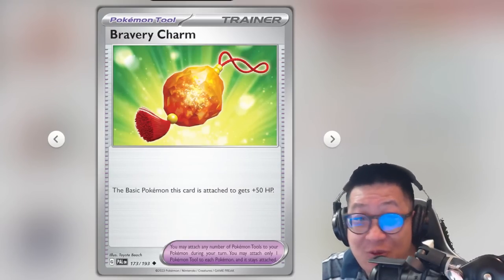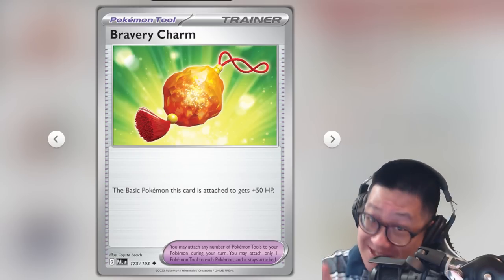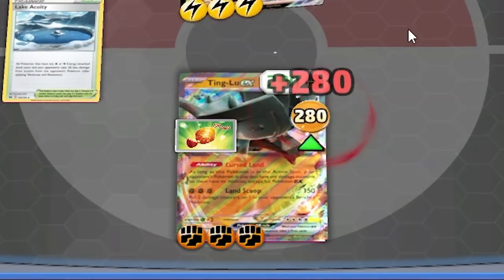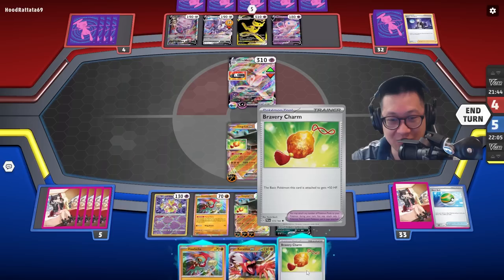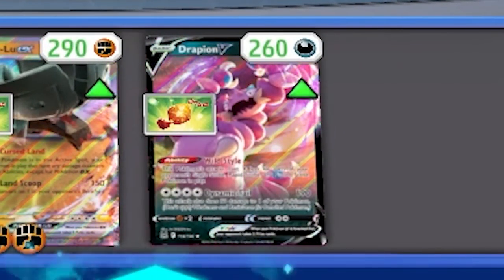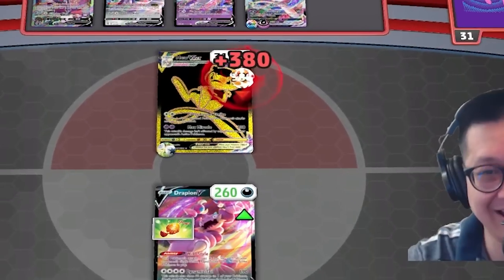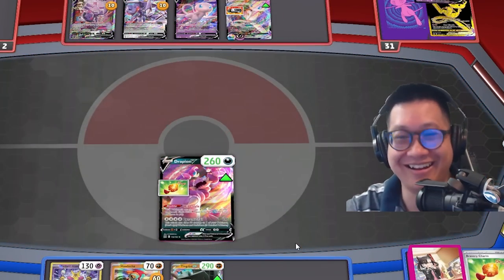Don't take Bravery Charm for granted. This thing is gonna save your life — like this right here. Oh man, thank gosh that's in the deck. Bravery Charm on this. And I can move it — KO here.